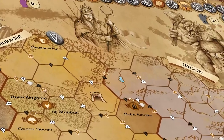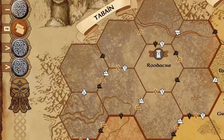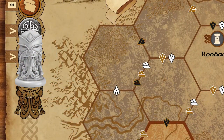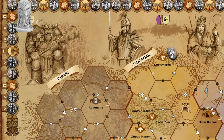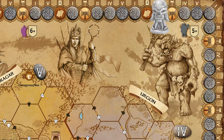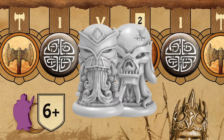The core mechanic of the game revolves around the Doom Trek at the top of the board. At the start of each game, one marker for the heroes is placed on the far left and a Doom marker on the right. Every round the heroes token progresses to the right, and if things go wrong, the Doom marker moves to the left. If both markers meet, you lose the game.